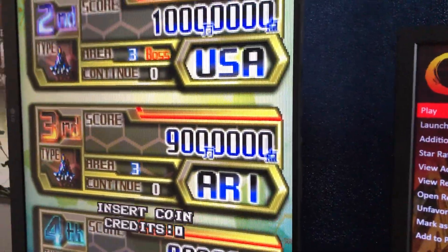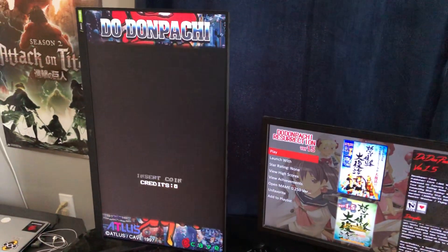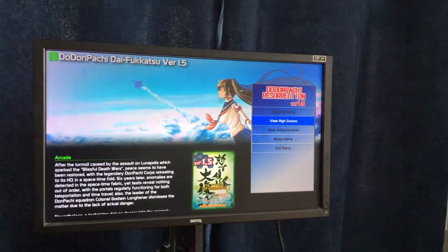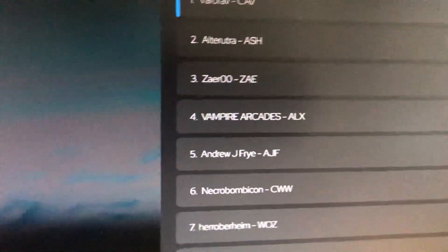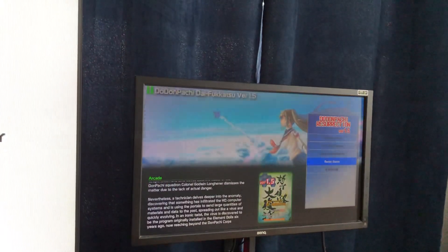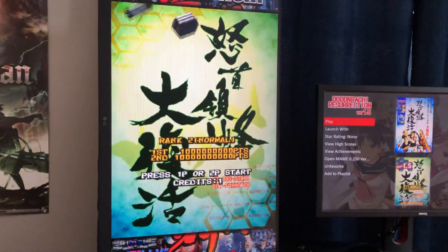I also have this second build of LaunchBox set up here, running on this PC, which lets me play all my favorite Japanese vertical shooters. It's even got high scores and you can compete online. If we go to View High Scores, there's nearby scores, monthly, yearly — there I am, fourth place on the yearly leaderboard for Toto Entachi. I love these pause menus — you can save and load your states.